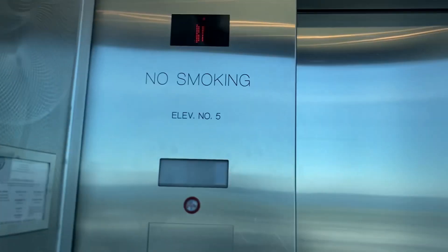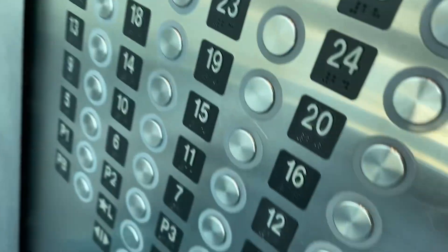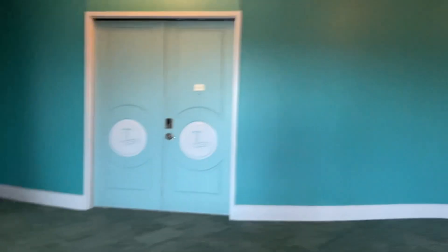We're here at 30. This is car number five. I want to send this one down to random. Send this down. These are like penthouse suites.